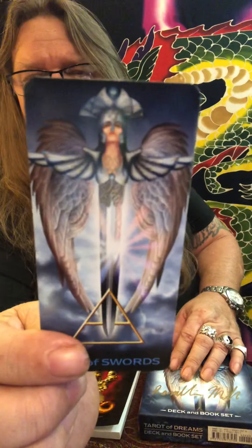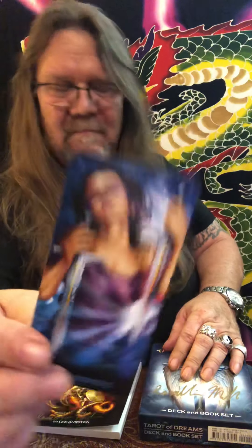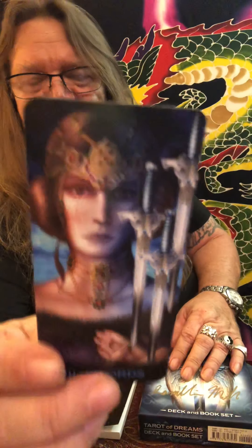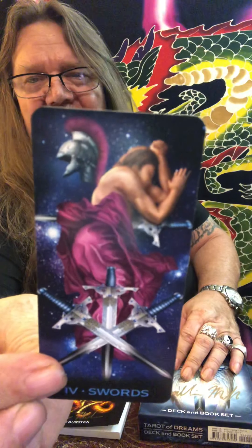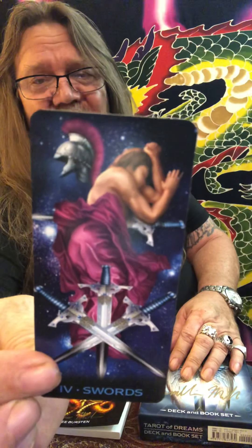Off to our Aces. The beautiful Ace of Swords. Our Two of Swords — our Land of Indecision. Our Three of Swords — a beautiful representation of it, the tear running down the face. The Four of Swords — the healing. I like how he's laying on that fourth sword. He's taking his old helmet off, he's done with the battle, but still able to cut things off that no longer serve him for his highest good. Healing from the Three of Swords.